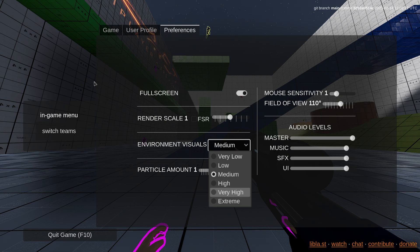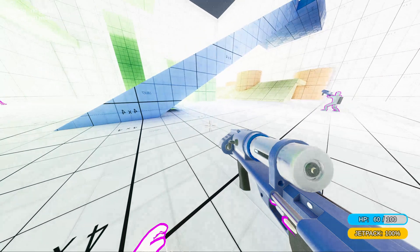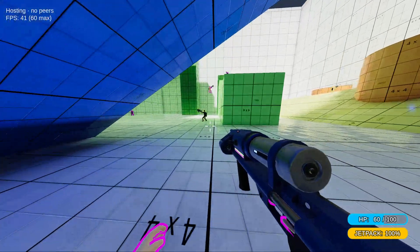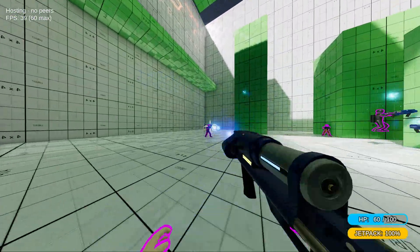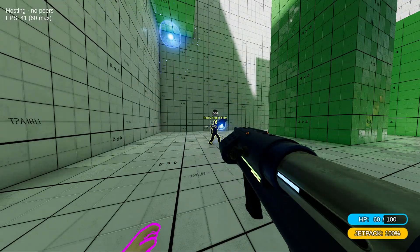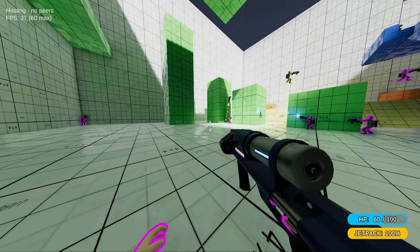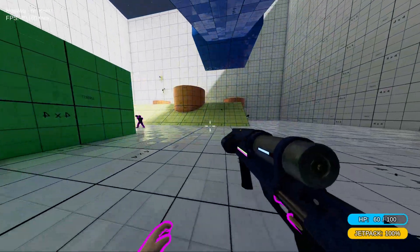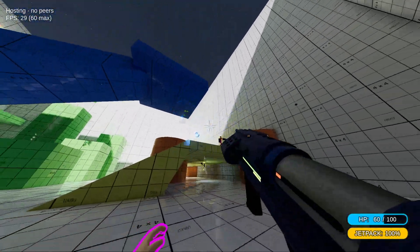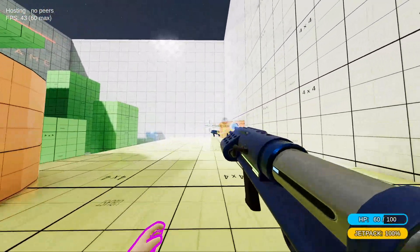We can try using screen space reflections — not sure if it's gonna work. The screen space reflections have been getting some tweaks so they are potentially actually not terrible. I think I have roughness disabled, just 100% sharp, so that's really not showing the improvement. You can turn up the graphics in the settings if you want.